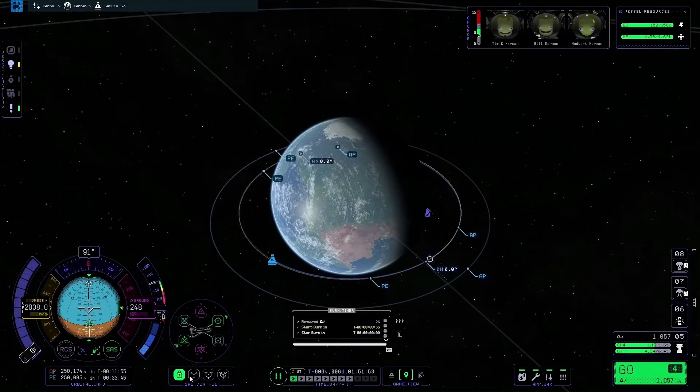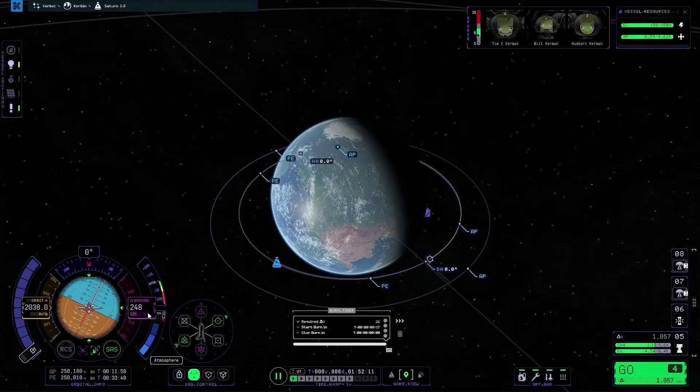The next thing I'm going to do is click the manoeuvre button in the SAS control bar, which will point the ship at the manoeuvre marker on the nav ball. It is always recommended to do this before you warp, because if you do it after warping to the manoeuvre — especially with a heavier ship — it takes a lot longer and you might not be pointed at the nav ball marker in time to start your burn.